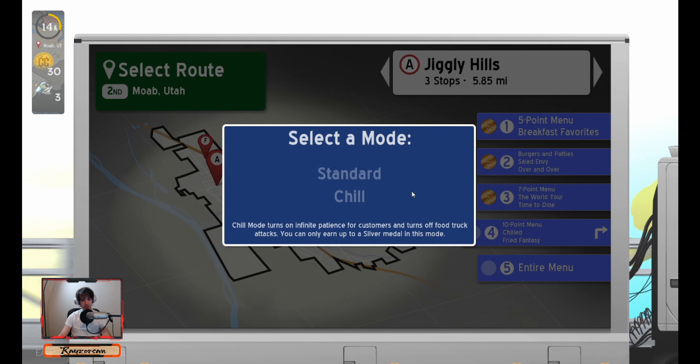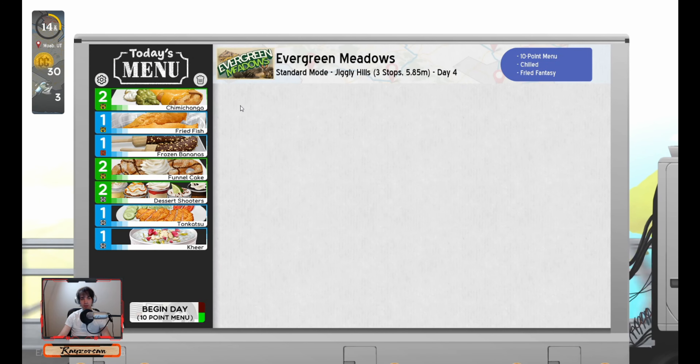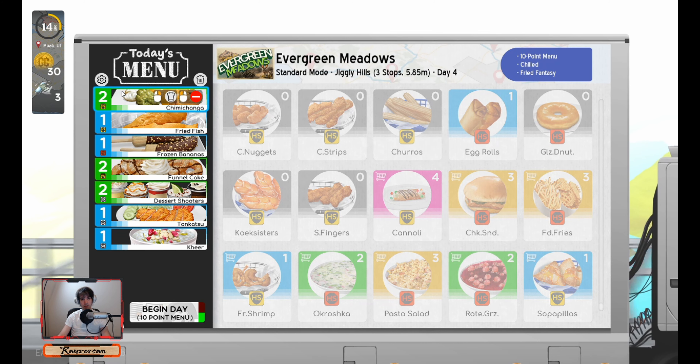Day 4 of Jiggly Hill's 10-point menu — but don't worry, we have the menu to get you through it. We have Chimmy's, which are just a one-pager. It's a little complicated, but at least it goes into a holding station.